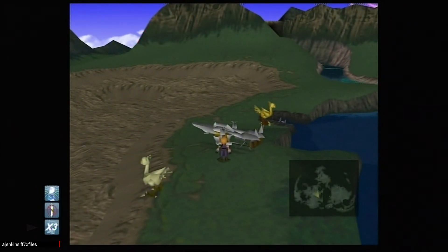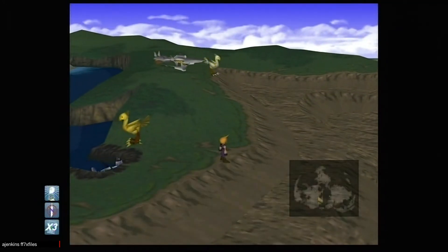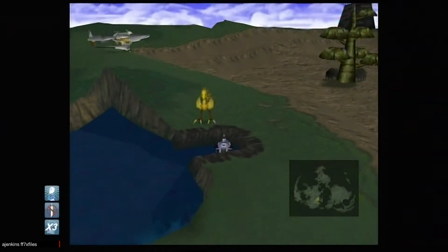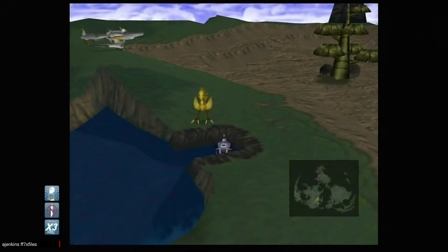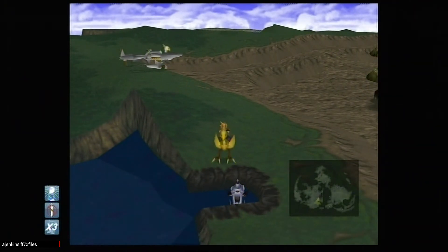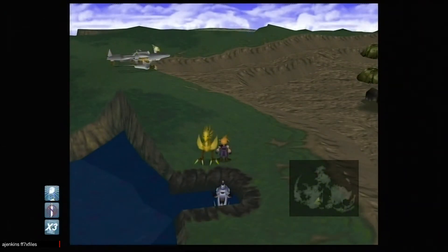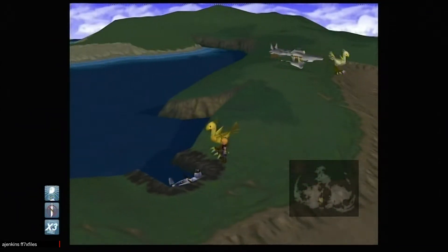Now we're going to perform the chocobo submarine glitch. I need to get them both at the same time — it's not easy to do. Now we've done it.